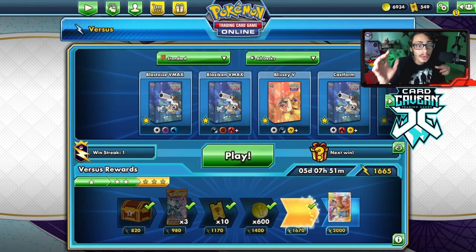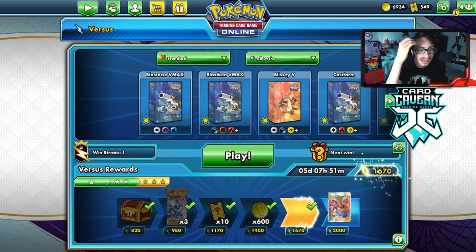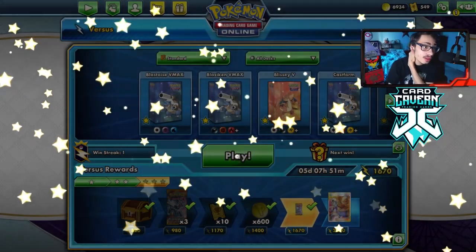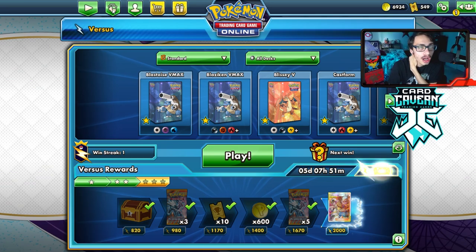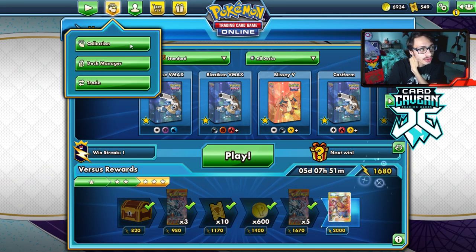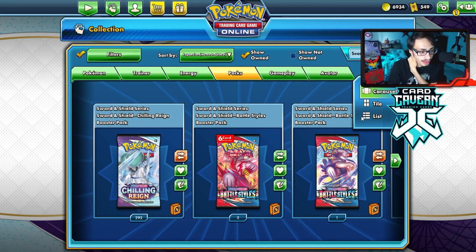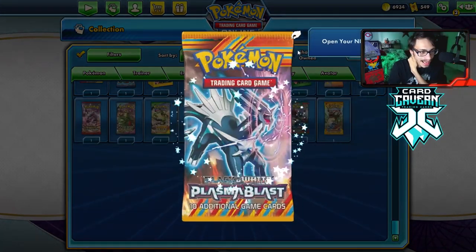We do get to open up five Plasma Blast packs, which is pretty exciting. There are some decent cards in the set — Secret Rare Candy, Full Art Jirachi, Full Art Viridian, Full Art Genesect, Secret Exeggcute, and Dustnoir. Secret Exeggcute especially is a card I really want. Let's see what we get out of our five Plasma Blast packs.